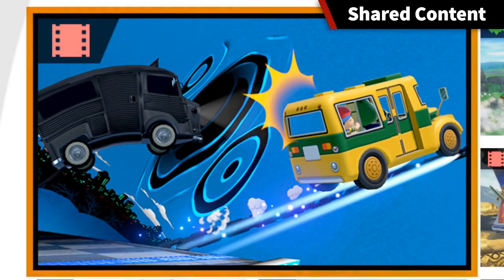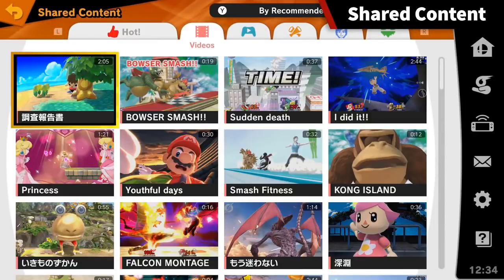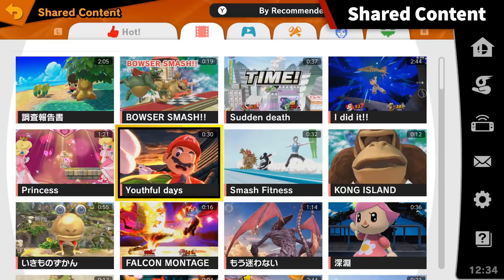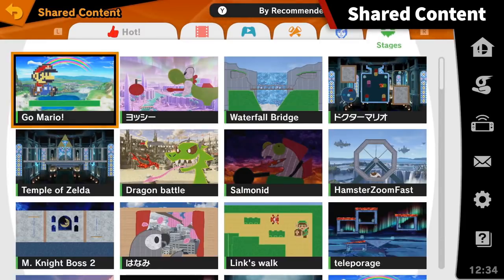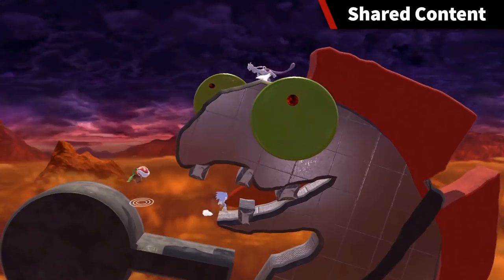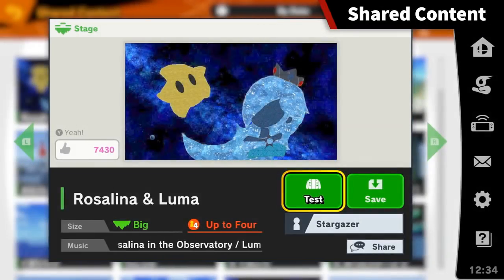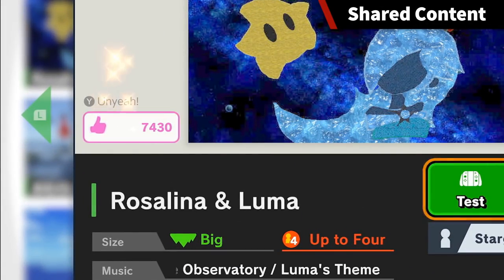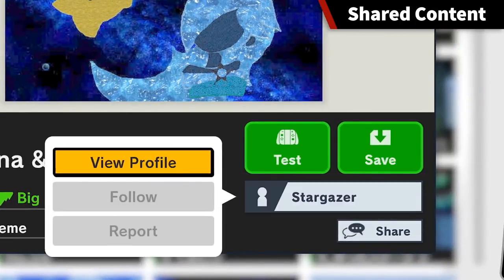You can view gameplay videos in stages created and uploaded by users around the world. Beyond viewing players' videos and replays, you can also upload and download Mii Fighters and stages. If you find something you like, give it a "yeah," or you can even follow the person who posted it.